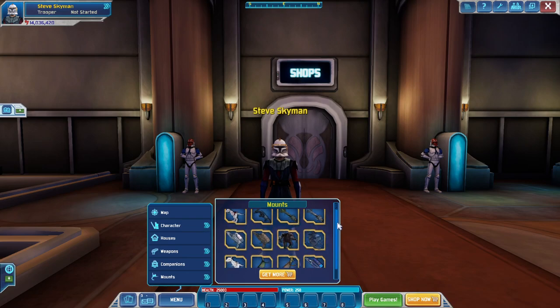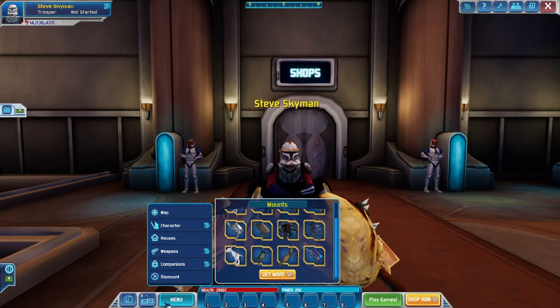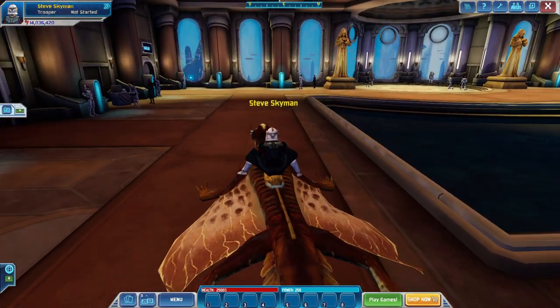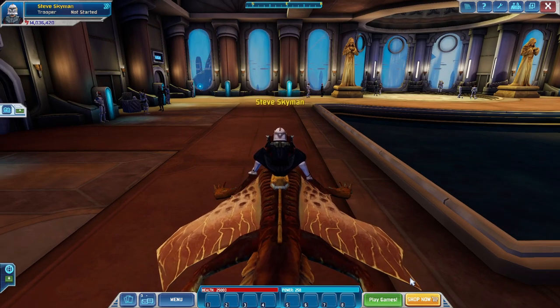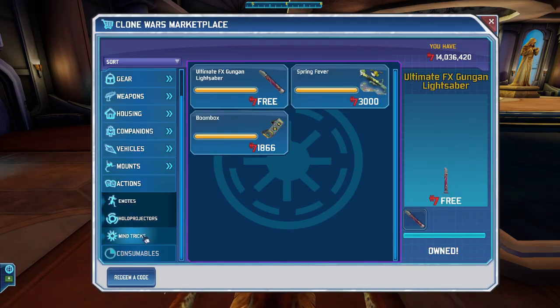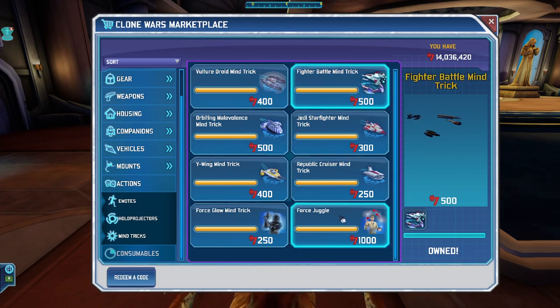First, just get on any of your mounts, whichever one you want. I think the funniest one is probably the Brezak one, so we'll use that. Once you are on the Brezak, or just any mount in general, you must have a mind trick to get this to work. So go to the store, go to the actions, mind tricks, and choose any of these except for force juggle.